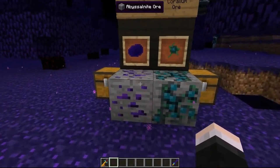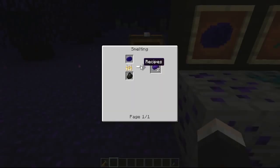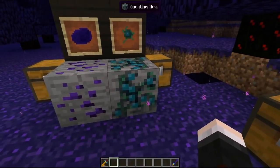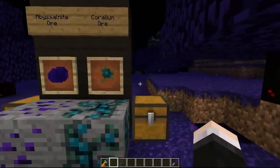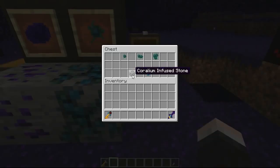Starting with the brand new ores: we've got Abyssal Knight ore and Coralium ore. When you mine Abyssal Knight ore, you get the Abyssal Knight chunk, which you can smelt to create the Abyssal Knight ingot — needed for armors and weapons later on. When you mine Coralium ore, you pick up the ore and smelt it to create the Coralium gem, which can be used in different ways, including crafting the Coralium infused stone and the Coralium pearl for some really powerful weapons and items.